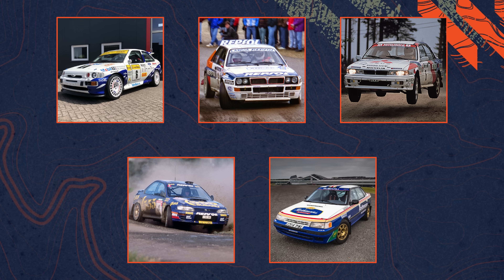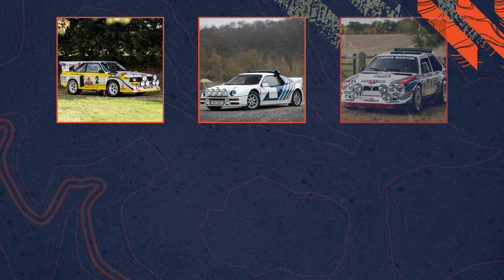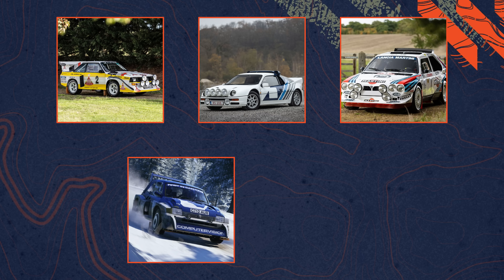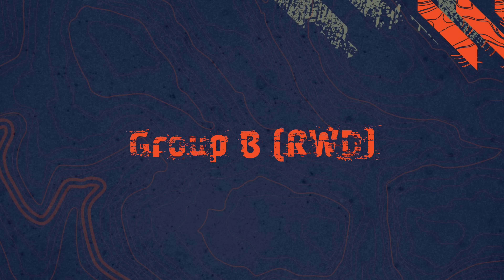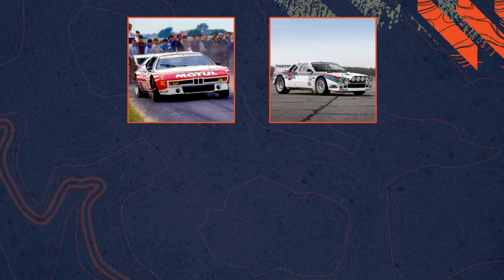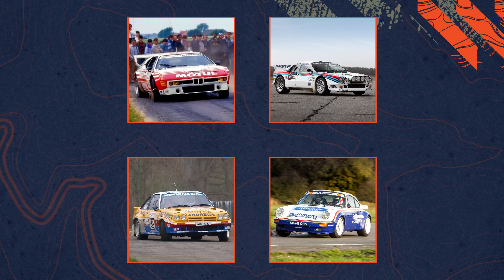In the 4WD Group B class, we've got the iconic bunch we all expected: the Audi Sport Quattro S1 E2, the Ford RS200, the Lancia Delta S4, the MG Metro 6R4, and the Peugeot 205 T16 Evo 2. The same goes for the RWD Group B cars, where we have the BMW M1 Pro Car, the Lancia 037 Evo 2, the Opel Manta 400, and the Porsche 911 SC RS.